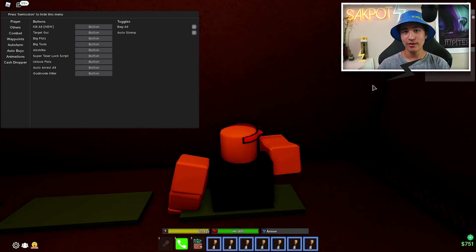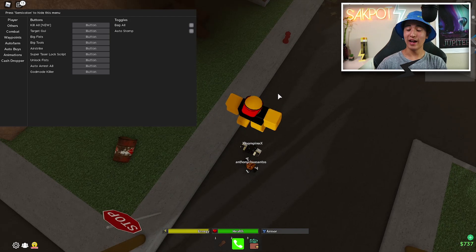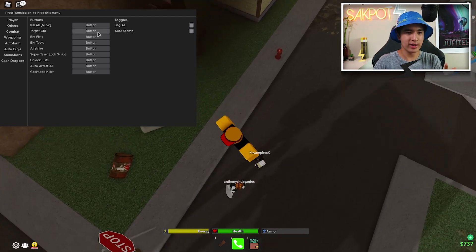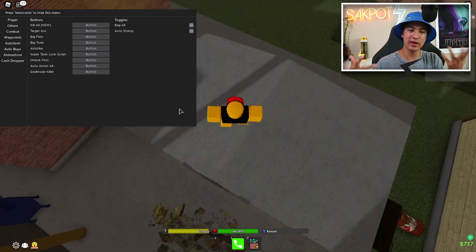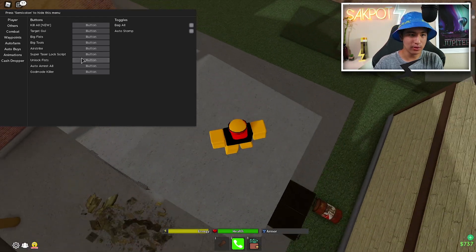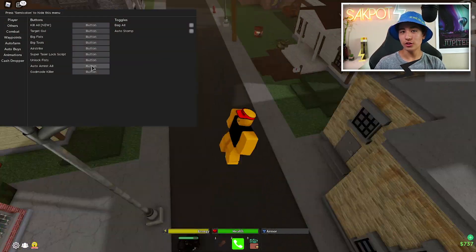In the combat tab we've got kill all — you'll want a weapon equipped for that, preferably a gun. There's also target GY to bully a specific person, big fist to increase your punch range, big tools to make your items bigger, airstrike, super taser, lock script, and unlock fists. There's also auto arrest all if you're a cop.